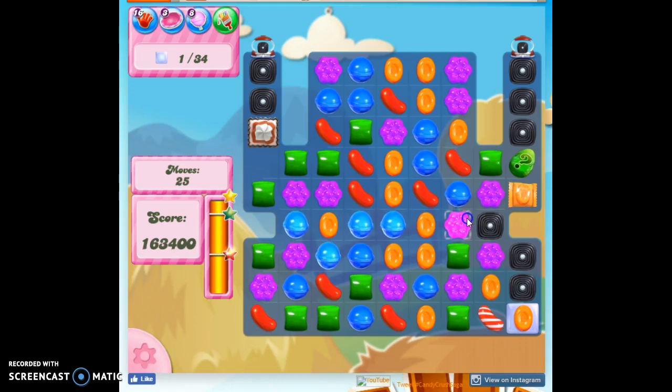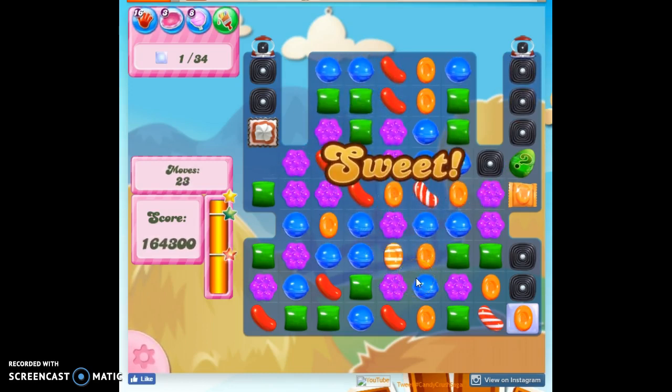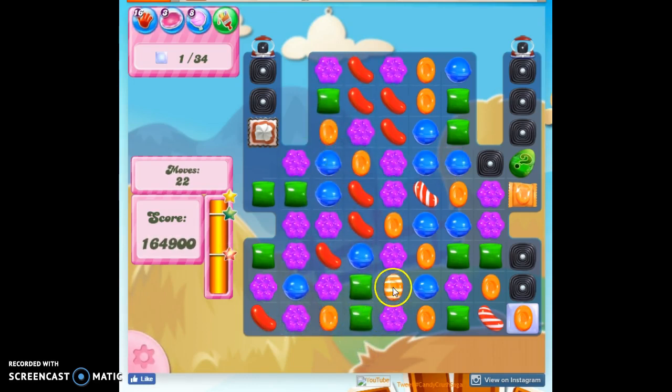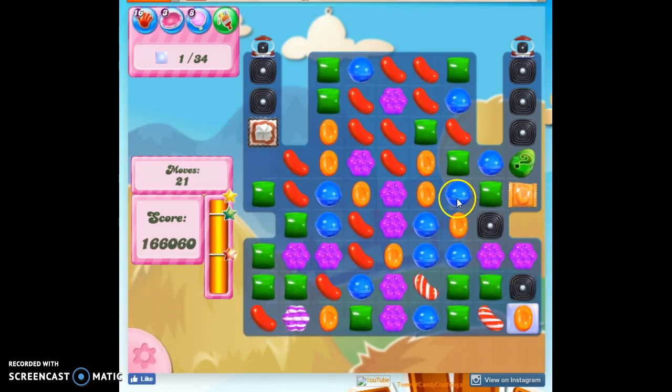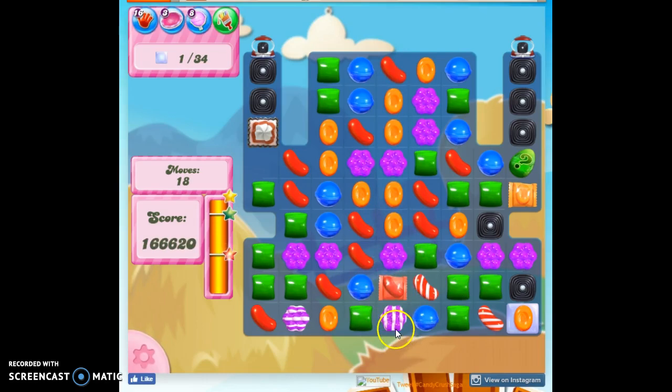So one jelly left, and it's right here. I've got to fight against the licorice, but I've got something already over here to help me. How can I get a purple down there? Doesn't look likely, but I can do this. There we go.